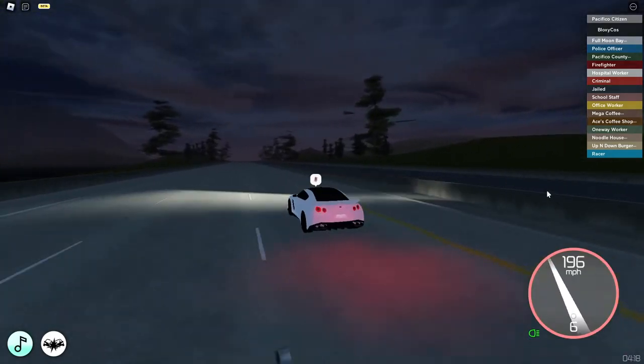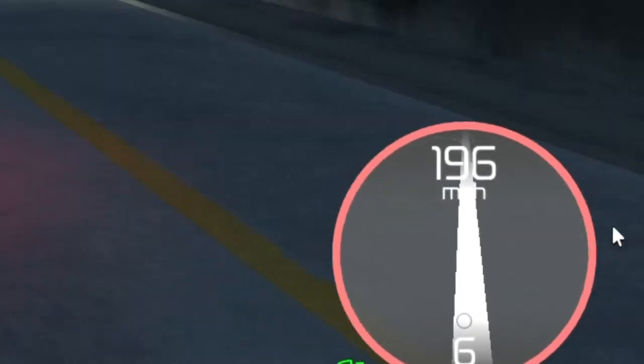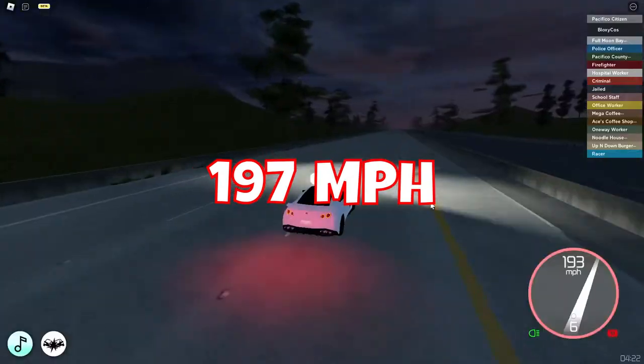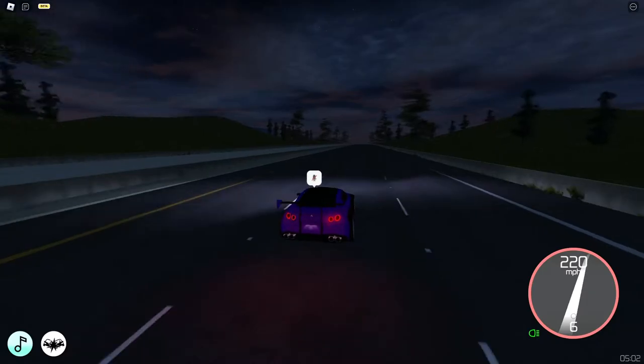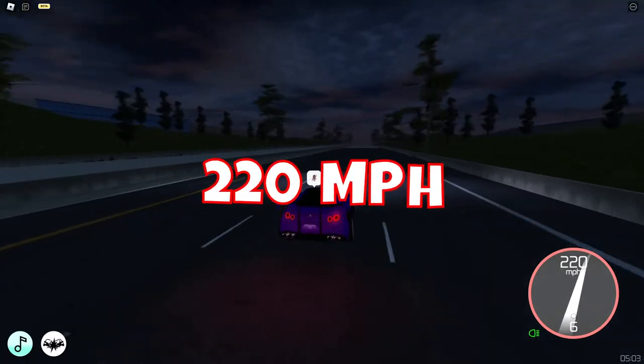Then we got a Nissan GTR R35 and the top speed of this one is 197 miles per hour. Then we got this one — it is carbon white body — and the top speed is 220 miles per hour.